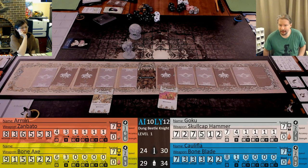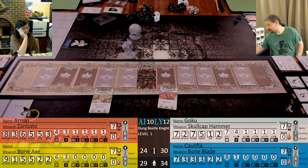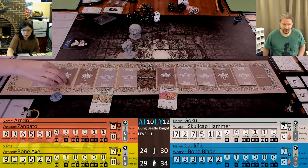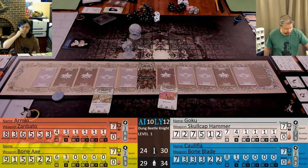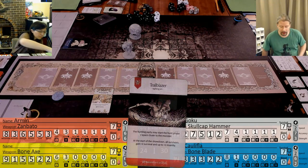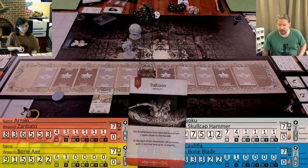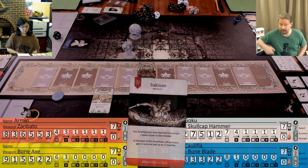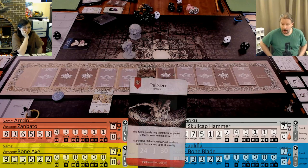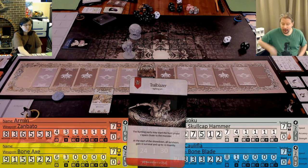We should get a priority target token - that's useful to track where we're going. So we are trailblazing, we have a trailblazer. This has been one of the things we've been planning for a long time with this campaign.